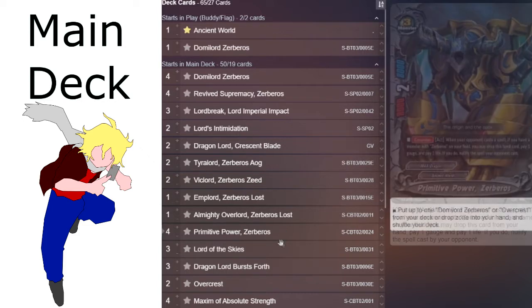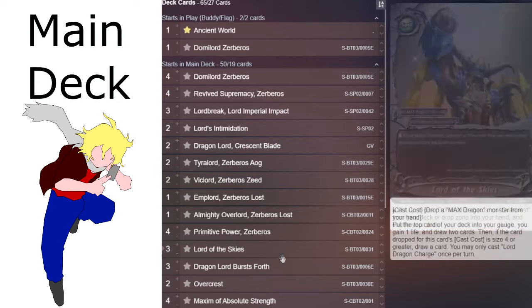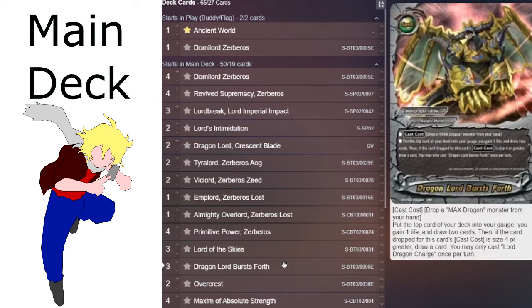Next they have a new set spell, Lord's Intimidation. The power, defense, and crit of your Max Dragons can't be reduced by your opponent's card effects, so debuffs don't necessarily work on Zeboros. It also has an act ability where you can put up to one Max Dragon monster from your deck into your drop zone, shuffle your deck, and this ability can only be used once per turn.